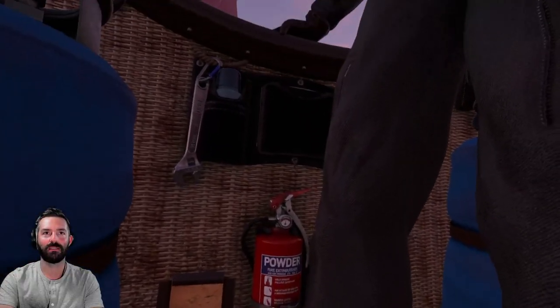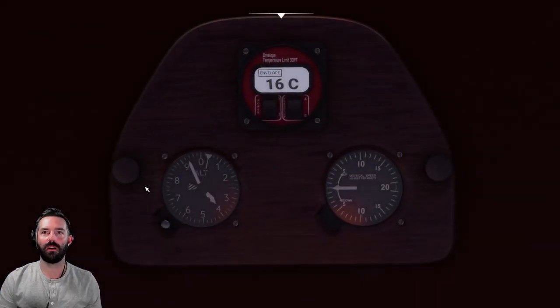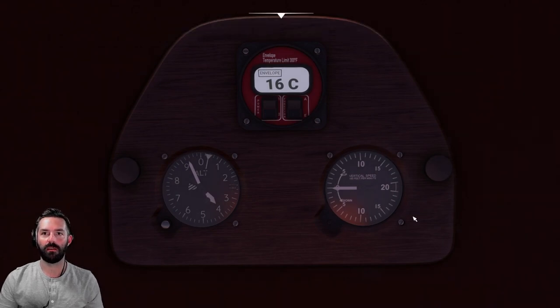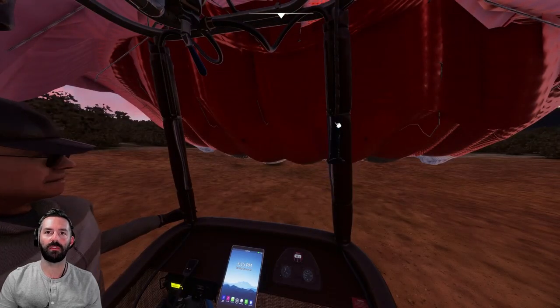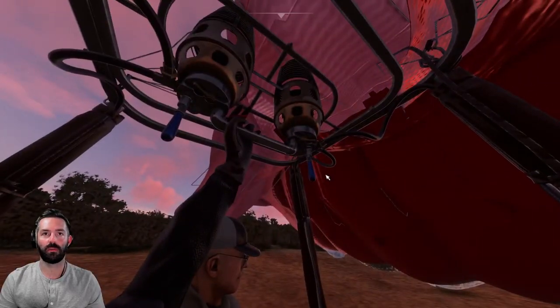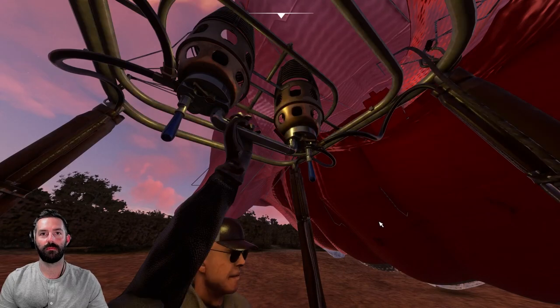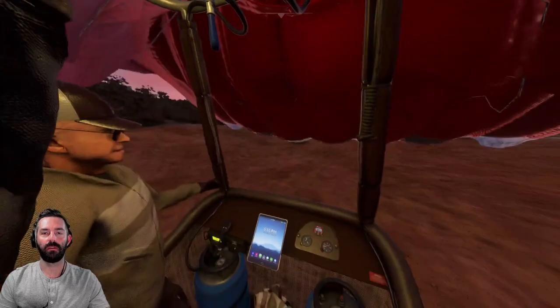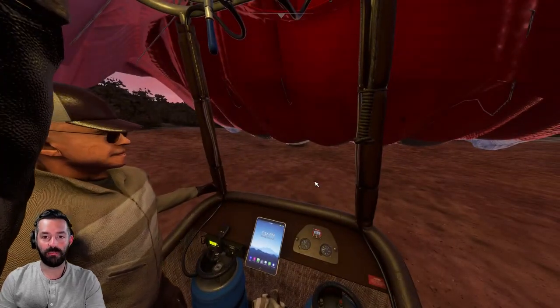They did a really good job detailing the inside — everything looks great. There's a backpack, fire extinguisher, a wrench, all these little details. Then there are fireworks we're going to fire off as well, that will be fun. On this display we also have our altitude and vertical speed. First we're going to close the valve at the top.